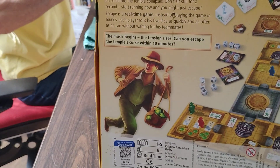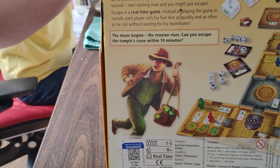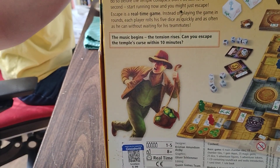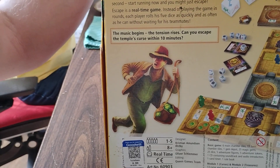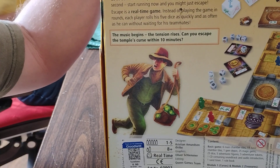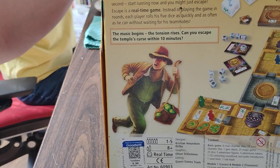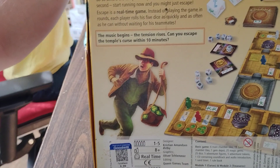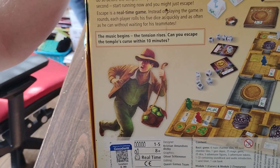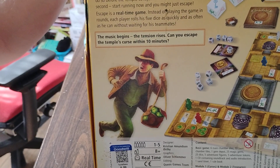You are adventurers trapped inside a cursed temple. You must activate the magic stones in the temple chambers in order to vanish the curse. You have only 10 minutes to do so before the temple collapses. Don't sit still for a second — start running now and you might just escape.